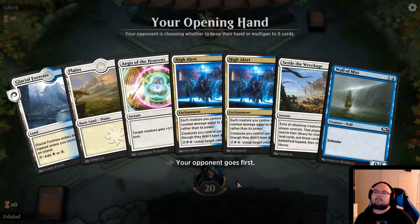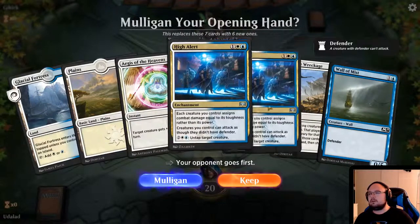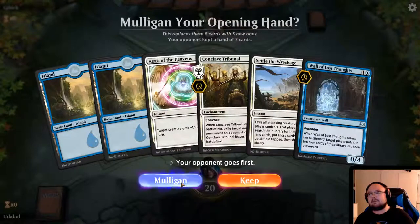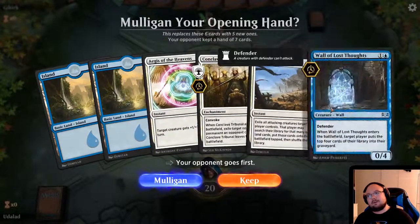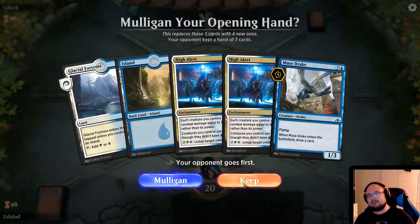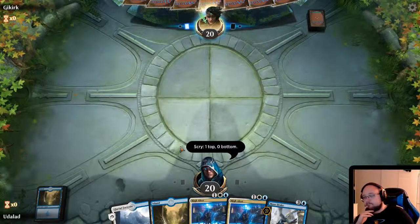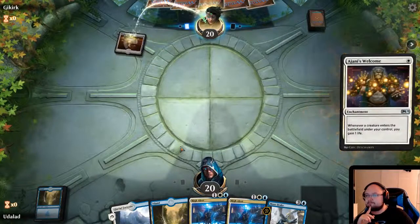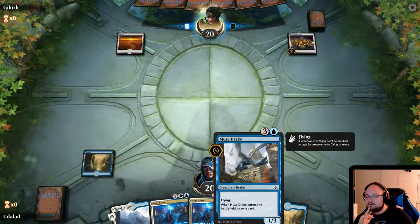I don't think we wanna keep this hand — it seems dangerous. We don't have a lot of creatures, we have one Wall of Mist that could easily be removed, and we don't have any card draw. I don't feel this hand. No white mana. But we have a Wall of Lost Thought and Settle the Wreckage but no white mana. I really don't like mulliganing down — I guess we're keeping it! I should've stayed with my first hand.